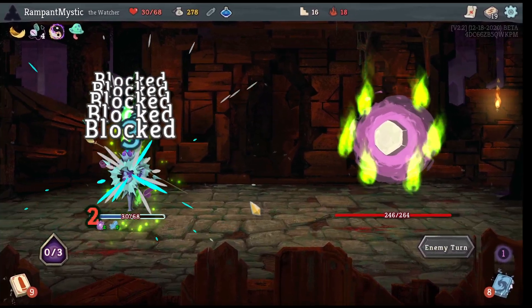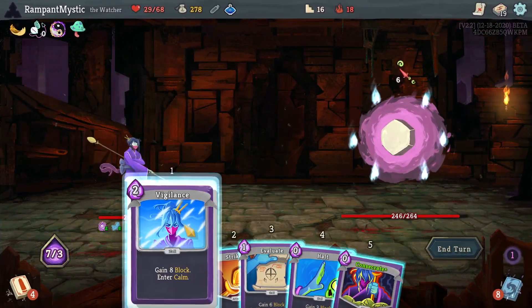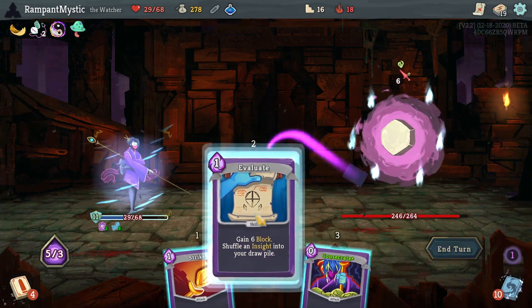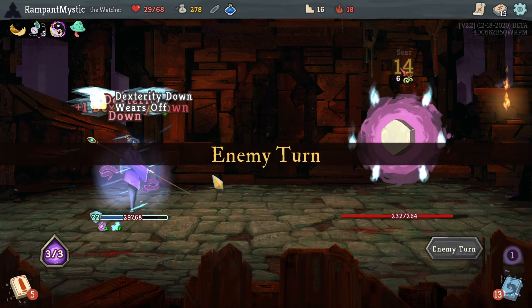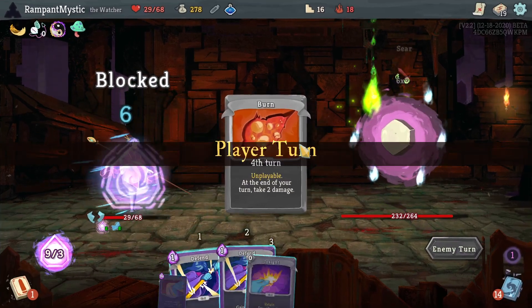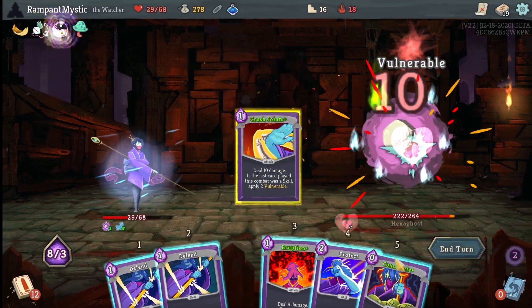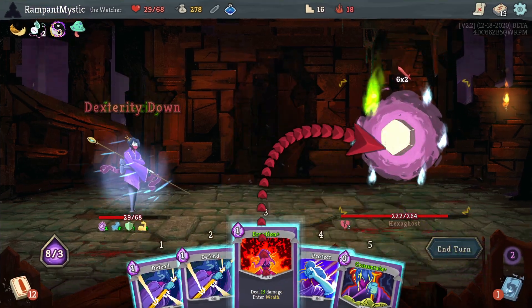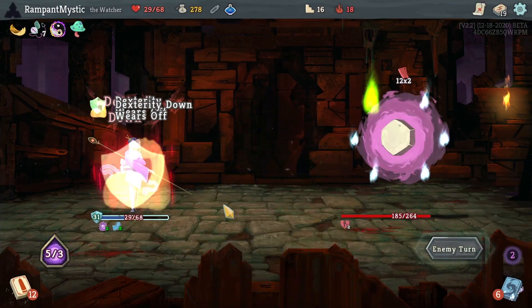Probably should have attacked first, but that's fine. Play the Vigilance — I mean, we have enough energy to play everything. I don't know what I'm considering. I definitely should have attacked first for the extra dex. The nine energy — okay, I can get this much block. I got that much block.